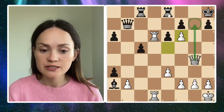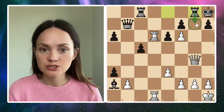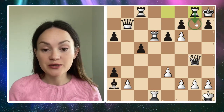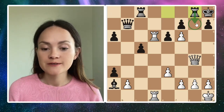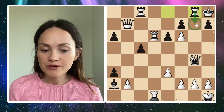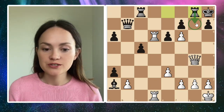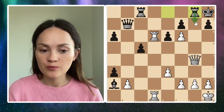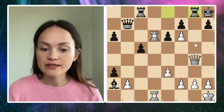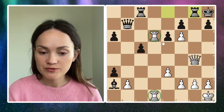The only way to stop it is to move rook to g8, where the rook is defending the g7 square. But we always look for the distraction: whenever you create a threat and the opponent defends against it, you need to find a way to distract that defending piece. Currently this rook is occupied with defending g7, so I need to look for a way to distract it.